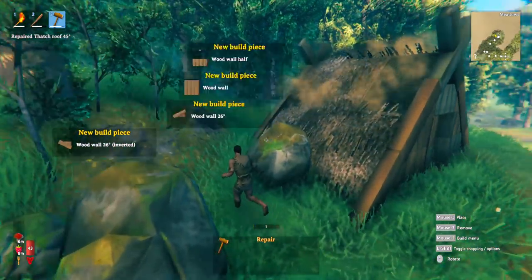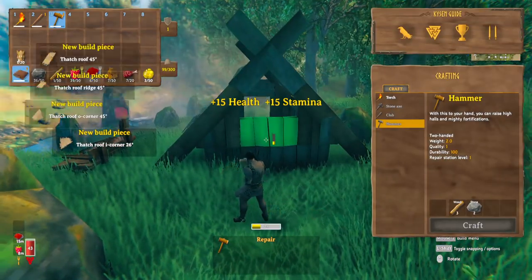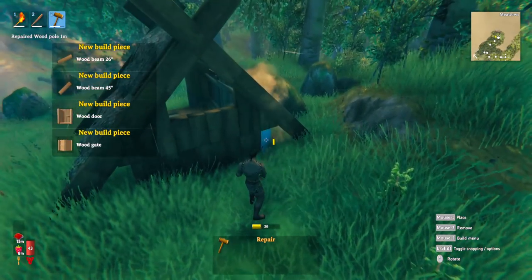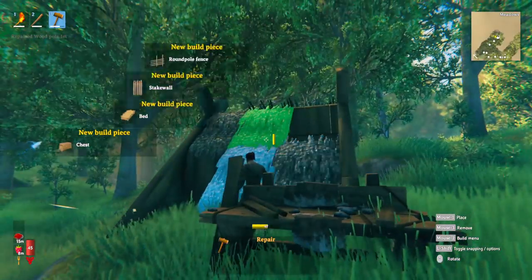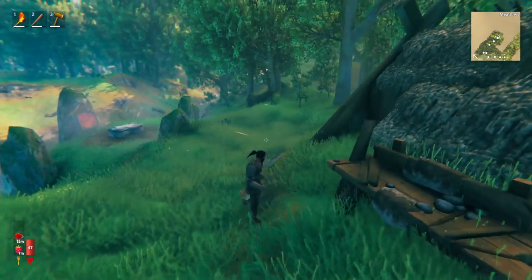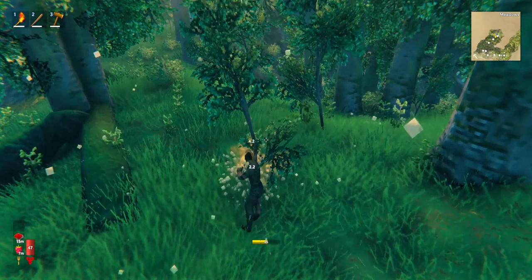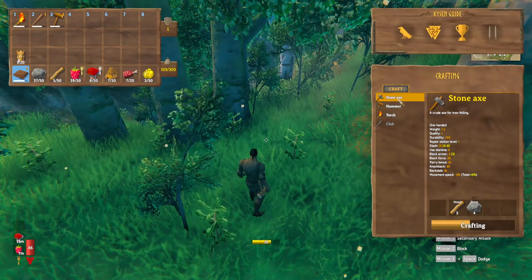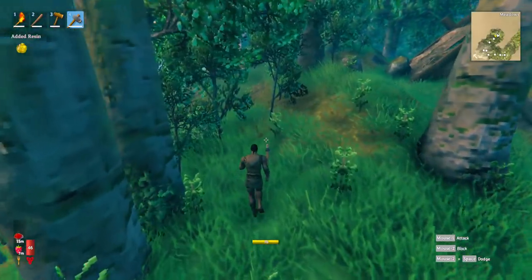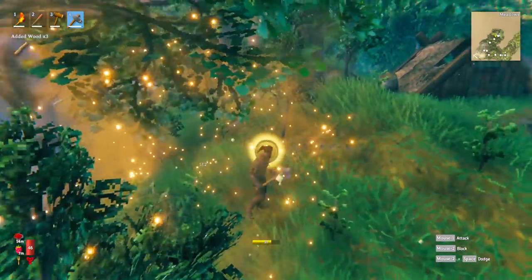We can then repair this house because when you find these abandoned houses, they're in a pretty poor state. You want to repair them because otherwise when mobs come and attack, they'll very easily be able to break through your defenses. Now, you can pick up branches off the floor for wood, or you can punch these thin trees — after a few hits they will break and give you some wood. When you have enough materials, craft up the stone axe — five wood and four stone — then you can use that to chop down trees much quicker to get all the wood you need.